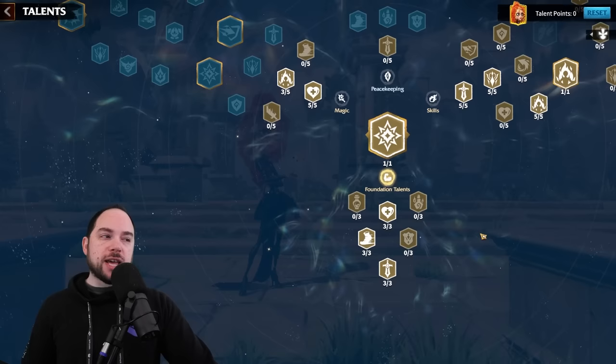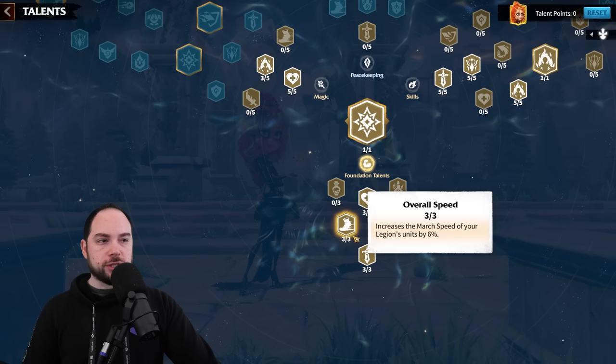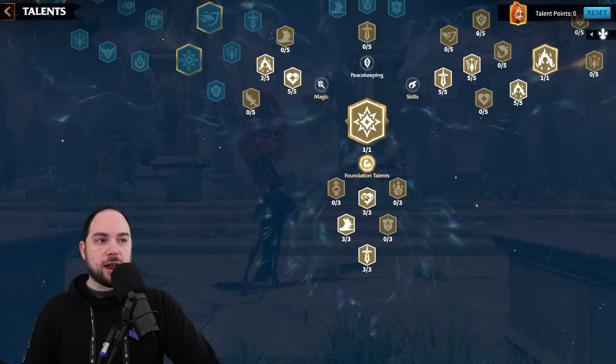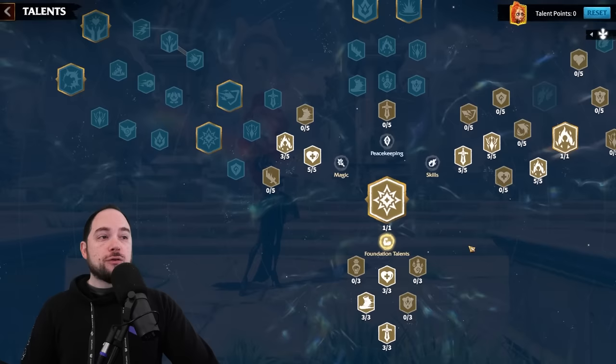For foundation talents: start with overall attack — you have to get it. Then go for march speed. If you want to battle other players, nothing is worse than getting run down by the enemy or not being able to chase them. March speed is absolutely crucial; otherwise you're extremely vulnerable. Then take overall health — I like this over gathering speed, and I don't think you need the damage-to-Darklings bonus here. Then grab Mighty Power, your foundation talent.